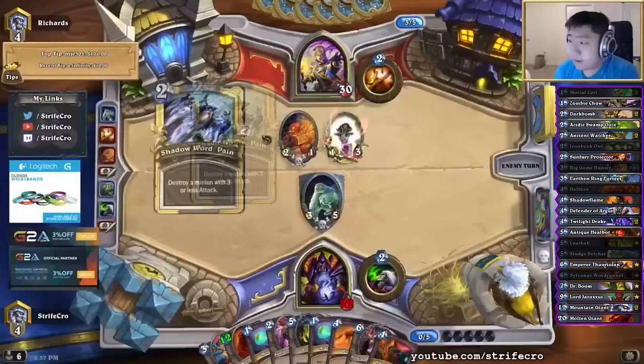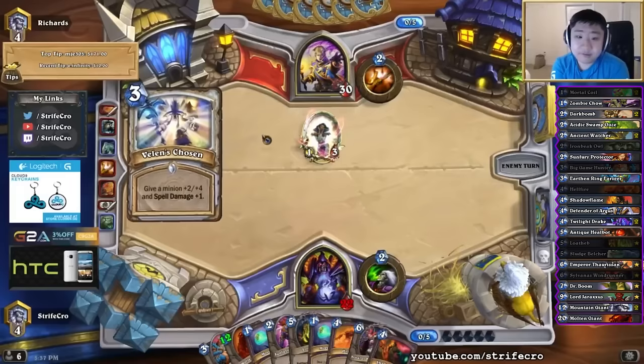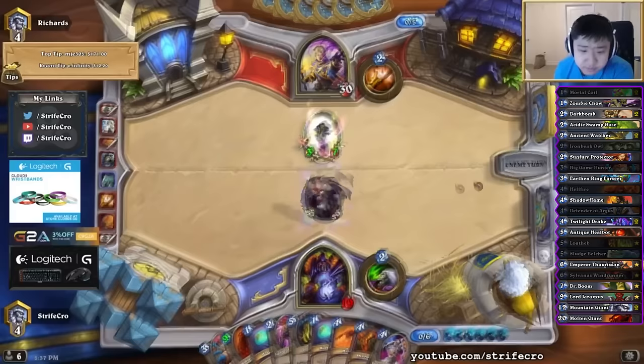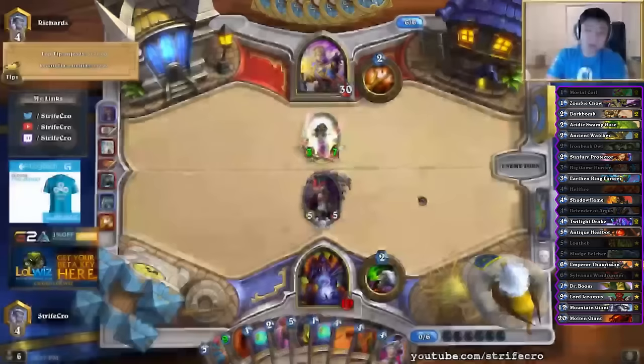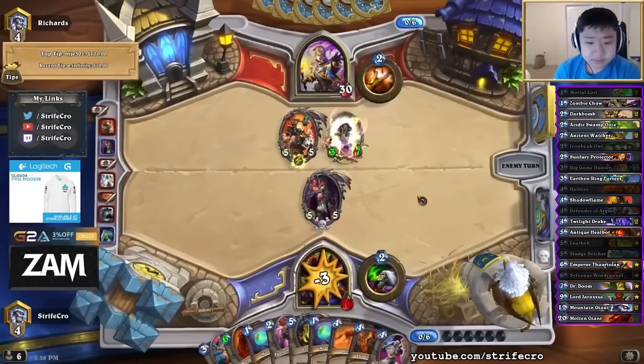Usually Handlock is not favored against Malygos — Malygos is better in mirror matchups. I have no time for games. Lotheb actually might do something because he's getting me super low. If I can combo Lotheb with Molten Giants, that will be an important turn where I can one-shot him potentially. But this is getting really scary — I might just be dead here.